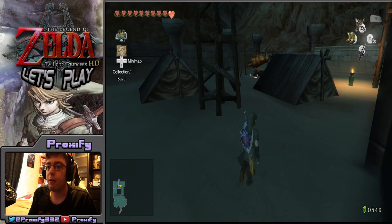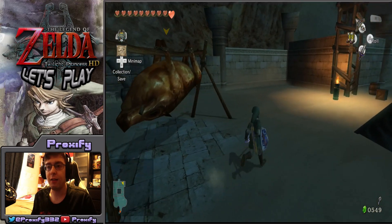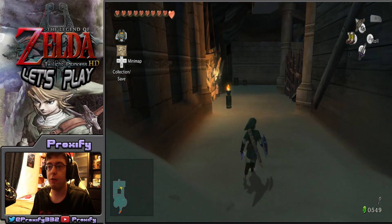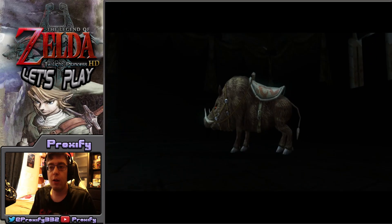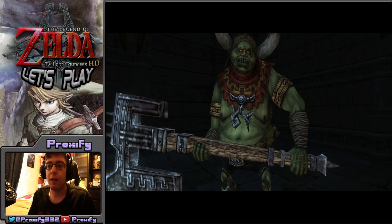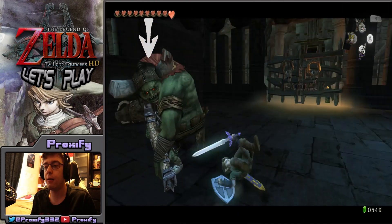If you hear something shimmering in the distance, that means there's a small key for us — grab that small key and that is where King Bulblin is going to make his appearance again. This time we're doing an actual one-on-one battle. Make sure before you do this battle that you remember that wolf move we picked up a while ago — the one where you dip around the side and give him the back strike. That's going to help you out tons and tons for this battle.